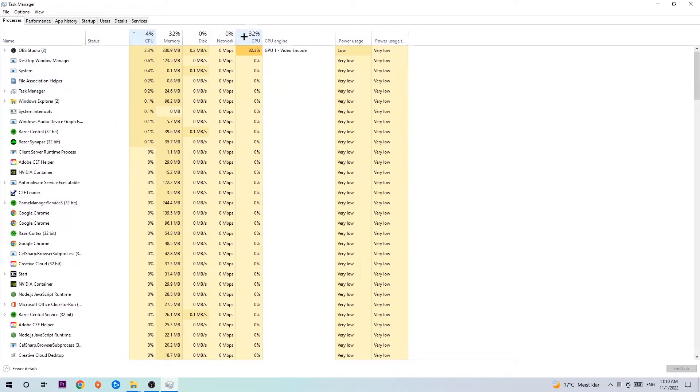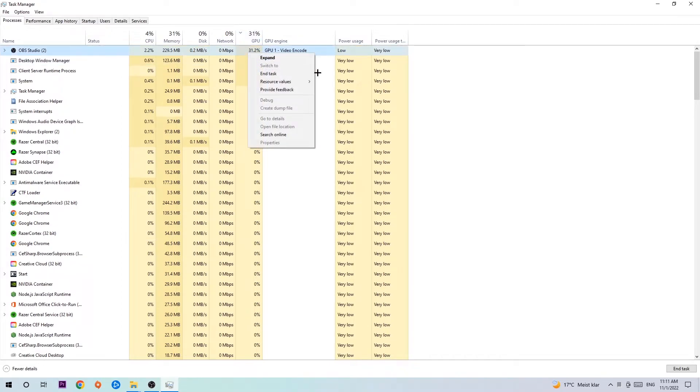What I want you to do is end every single task which is currently having too much CPU or GPU usage. The reason for this: too many applications, programs, or games running at the same time on a low-end or bad PC with too much CPU or GPU usage will cause crashing, lagging, freezing, FPS drops, stuttering — it will just destroy your PC's performance. So simply end those tasks.